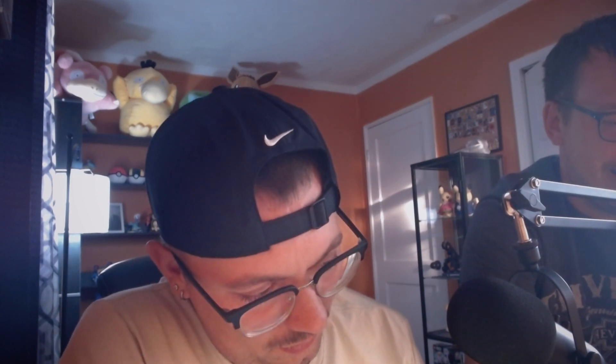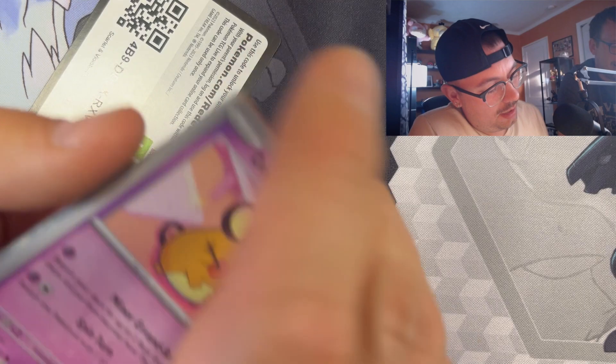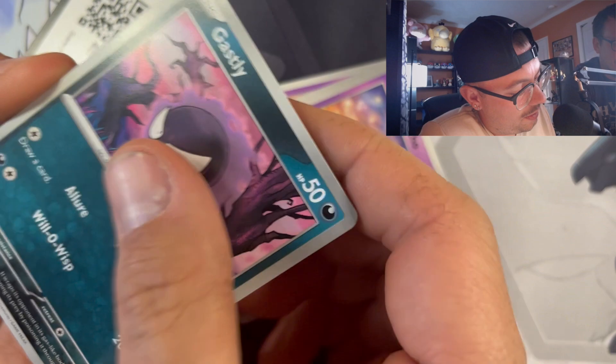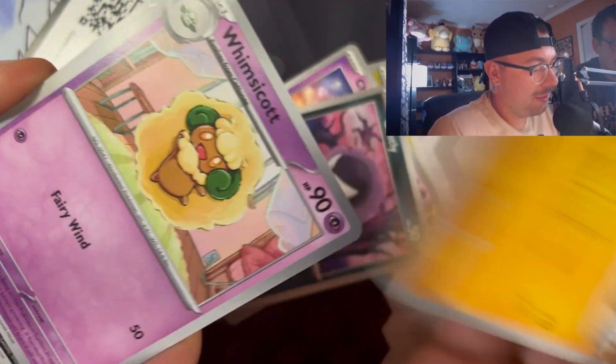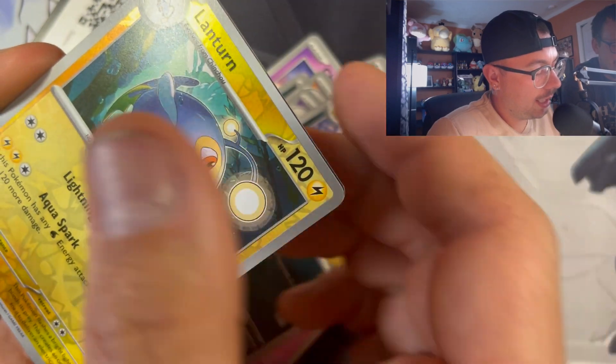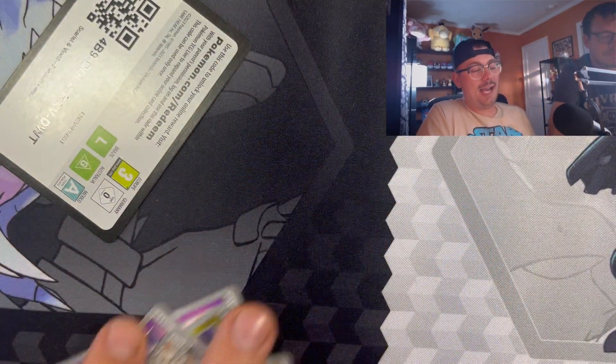Let's see here - maybe this is the pack where everything's been hiding. Here we go, there's something shiny in there! Dene, Noibat, Charmander, Ghastly, Primeape, Whimsicott, Scrafty, Lanturn... oh wow - Noivern EX! That's a pretty solid hit on two or three packs, that's pretty damn solid!